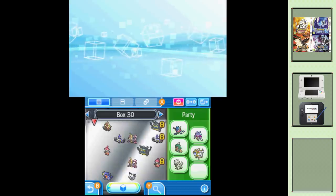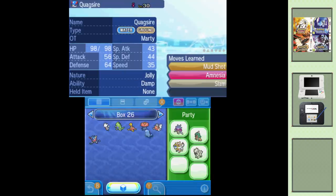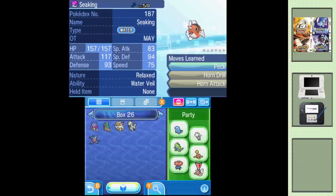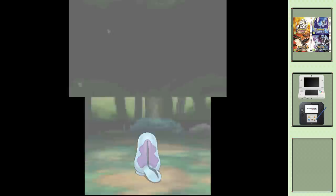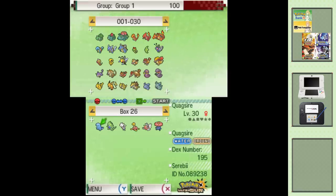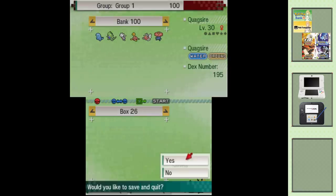Now we are in Ultra Sun and Ultra Moon — the final 3DS Pokemon titles. Head to the box you put them in via Pokemon Bank and take another look at all your old friends. Maybe say hello in Pokemon Refresh. Hello again Quagsire. So it's time to say goodbye to Ultra Sun and Ultra Moon. Any Pokemon you cherish and wish to keep, drag and drop them into Pokemon Bank. Don't forget to save when you're done.